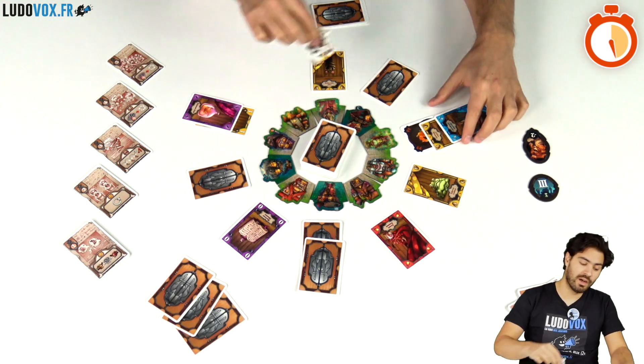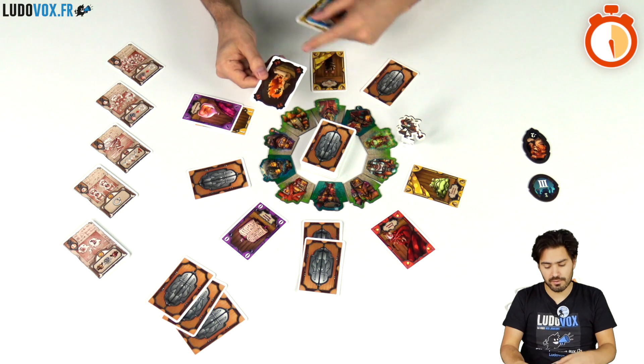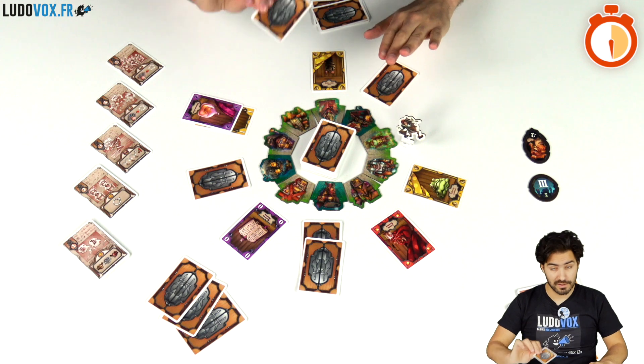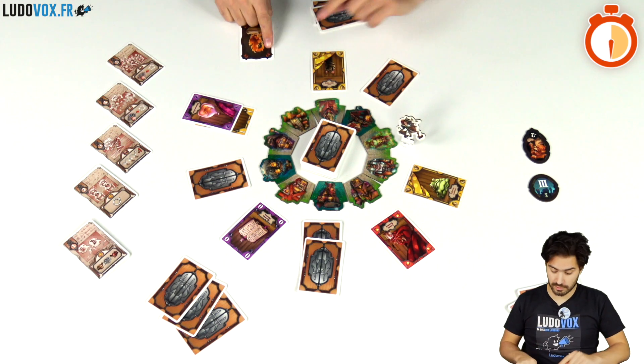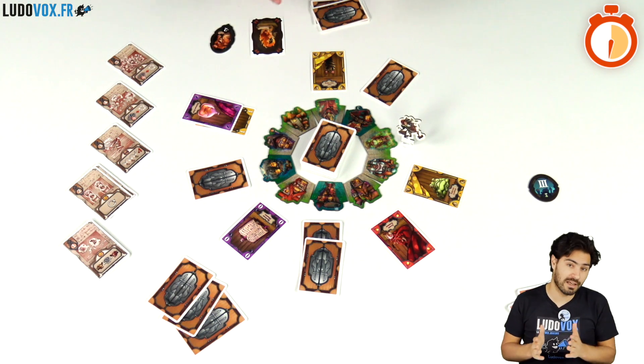When I move I collect the entire stack, and sometimes there are curse scrolls. Every time we pick a scroll, face up or face down, we reveal it face up, and the player with the most curse symbols takes the curse, which is minus two victory points at the end of the game.